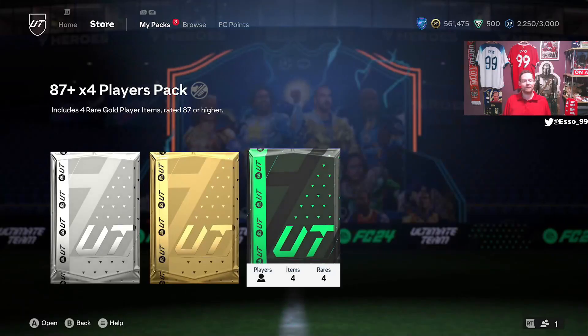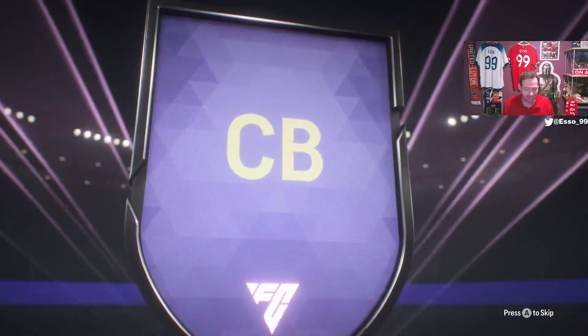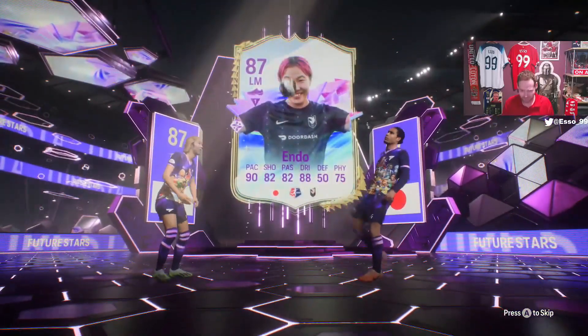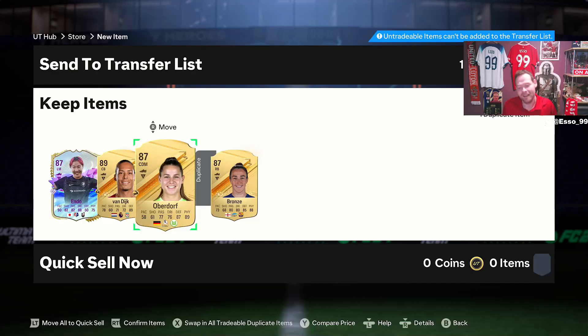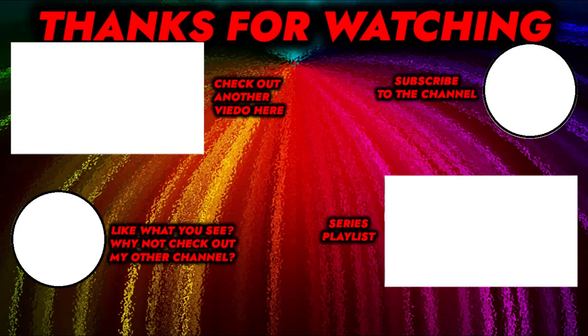That leaves us with the final 87 times 4. As always, thank you for watching — if you've made it here please drop a like and subscribe if you're new. This is our final shot at a Team One Future Stars Icon. It is a Future Star — going to be Van Dijk? It's Endo! And hiding with them: Oberdorf and Bronze. Not too bad. Thank you very much for watching — see you next week!